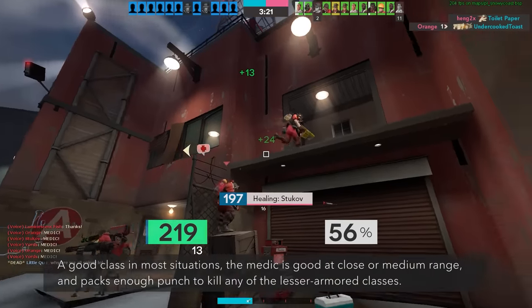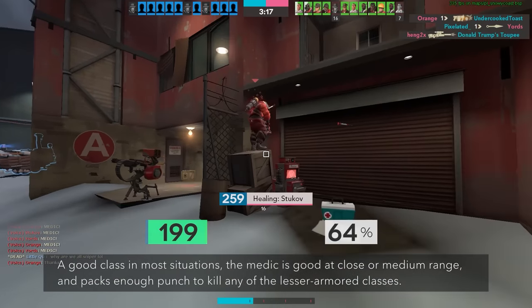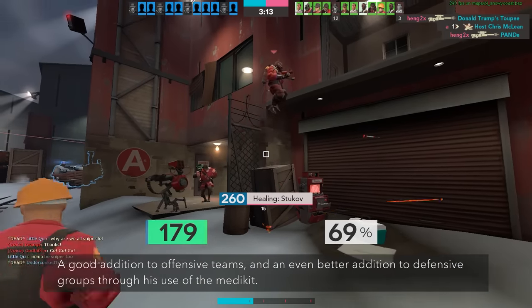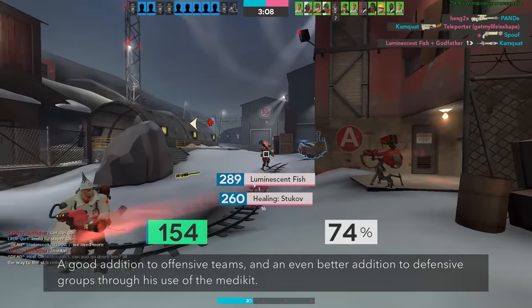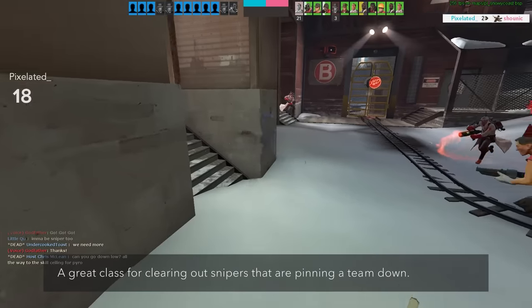A good class in most situations, the medic is good at close or medium range, and packs enough punch to kill any of the lesser armored classes. A good addition to offensive teams, and an even better addition to defensive groups through his use of the medkit. A great class for clearing out snipers that are pinning a team down.